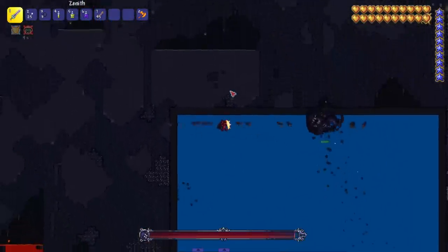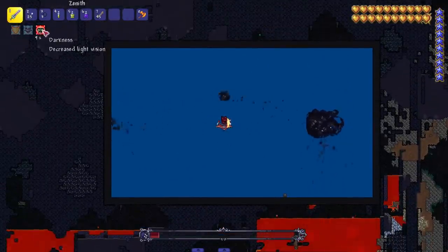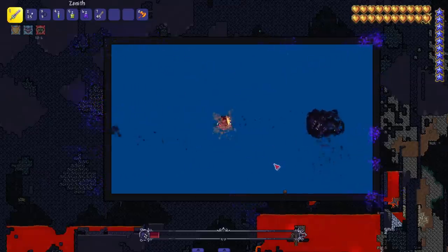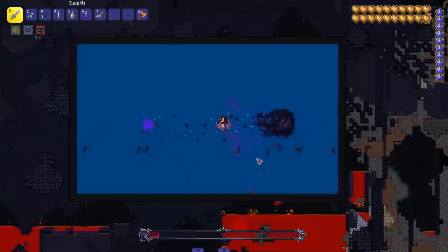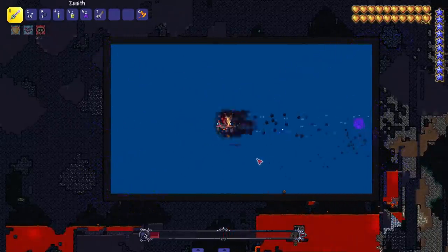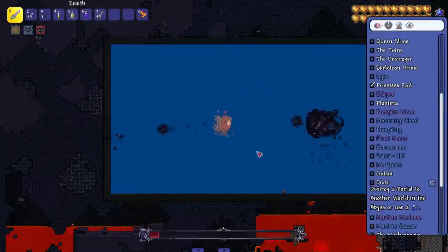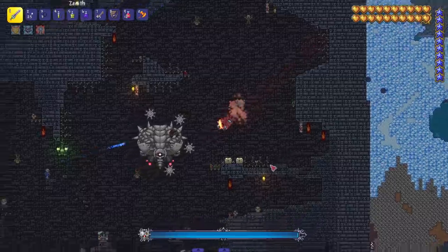Blue screen room — for thumbnails? There's no way that's here for thumbnails. It shoots out little projectiles, gives you blindness and darkness, got a little dash. That looks like it'd be pretty dangerous to fight in higher difficulties — it's dashing at you and shooting little demon sides at you. Noticing that a lot of bosses in this mod literally just dash at you. I think every single boss besides the slime one dashes at us.